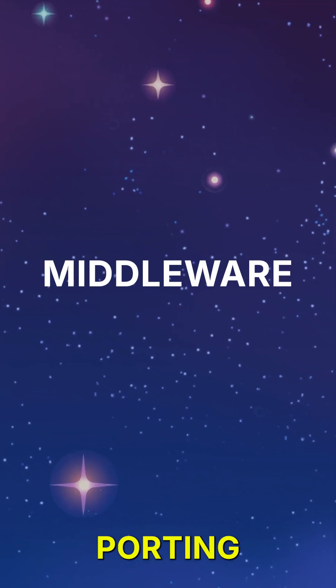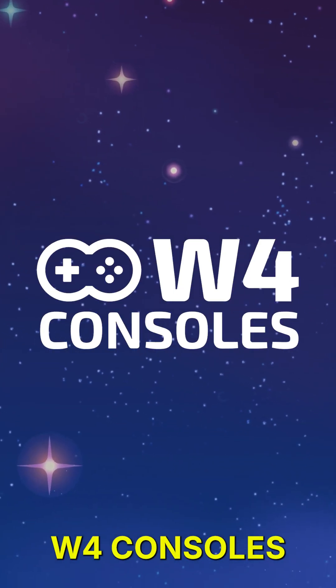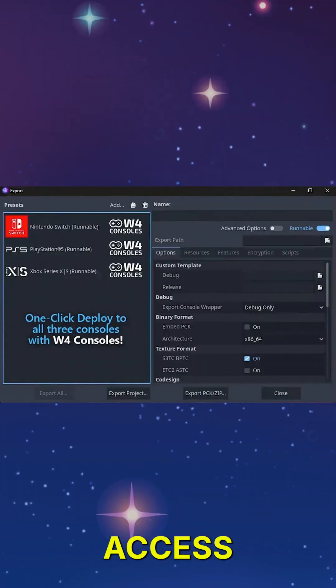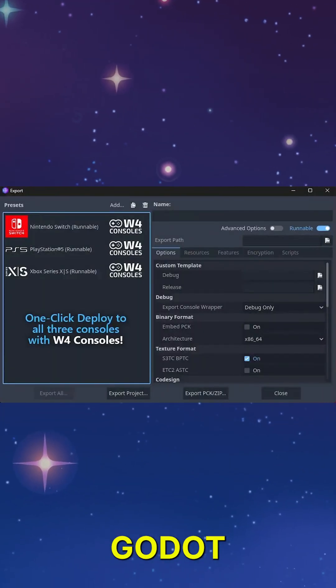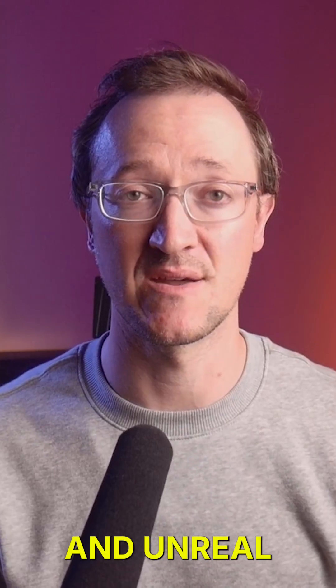Option number two: porting middleware. This is where companies like W4 Games come in. With W4 Consoles, W4 Games offers access to console-enabled Godot engine builds and export templates, a lot like Unity and Unreal.